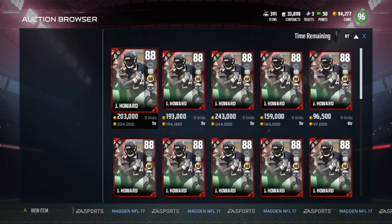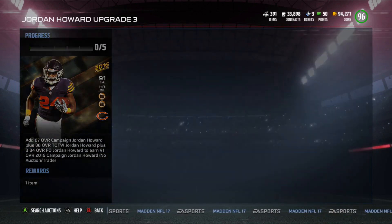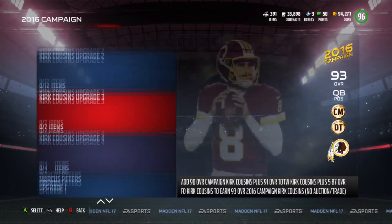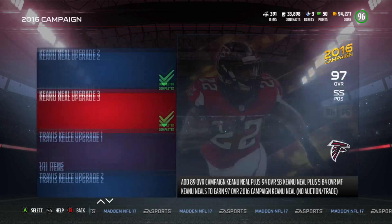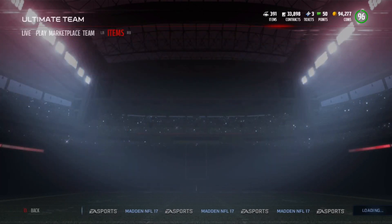As you guys can see, these cards go for about 120k — well, this card goes for 89k — but they go for mostly about 89 to 120k roughly for these cards right now. So if you have them in your binder, definitely go ahead and sell them. If you're holding on to them for whatever reason, definitely sell them, because right now it's the best time to get rid of these cards.